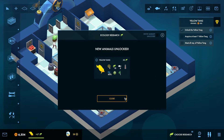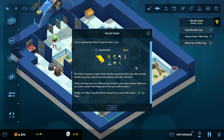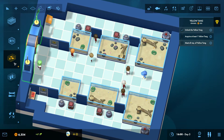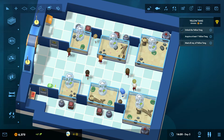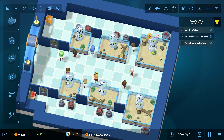We have unlocked the yellow tang! The yellow tang has a higher water quality requirement than your other animals, so you may need more filters or fewer fish in the tank, because it needs 60% water quality. Notice that they also eat a different type of food — they eat green pellets instead of orange ones. Make sure you build a green pellet dispenser so your staff can feed it. Finally, the yellow tang likes plants — house it in a tank with at least one plant per tang.